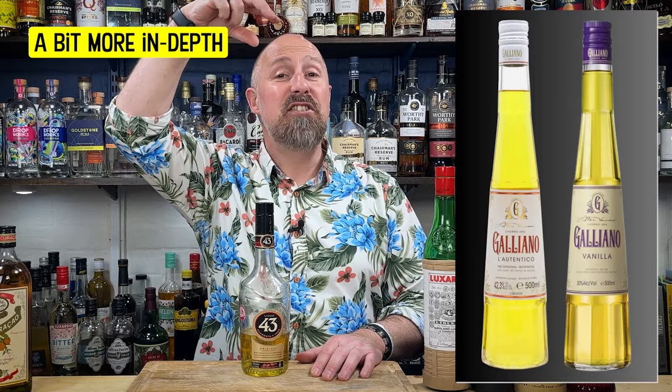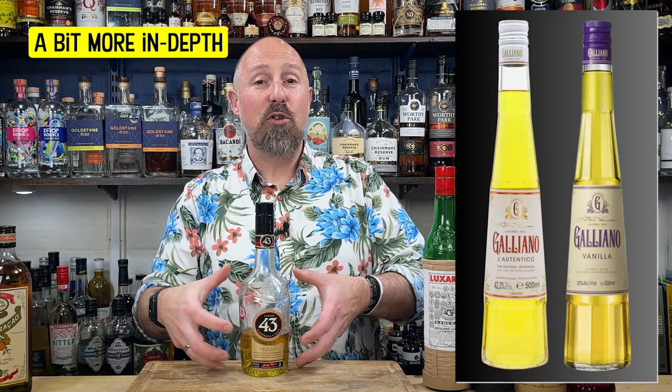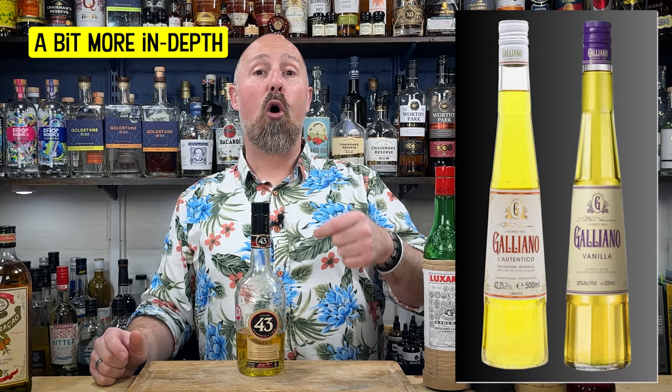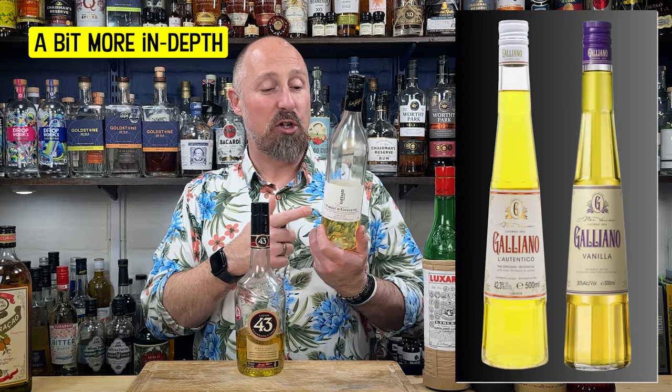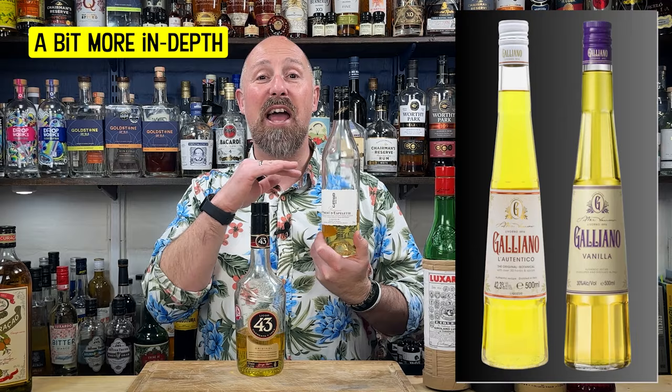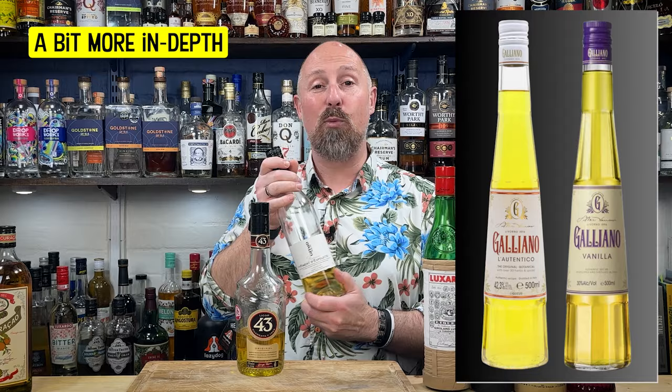Essentially what Licor 43 is, is 43 herbs and spices, but the big overriding flavour is vanilla. You could go Galliano — remember, there are different types of Galliano. L'Autentico with the white cap is kind of your equivalent to Licor 43, whereas the one with the purple cap is an out-and-out more vanilla-forward liqueur — more comparable to Giffard Vanilla, for instance. So the purple Galliano is relatable to Giffard Vanilla, whereas the white Galliano is relatable to Licor 43.